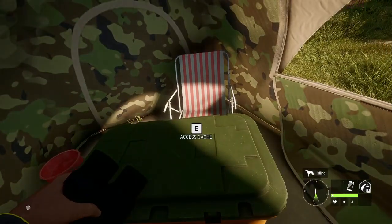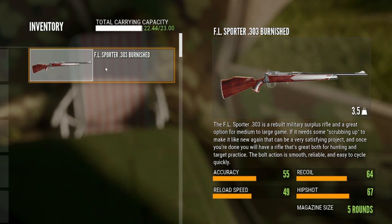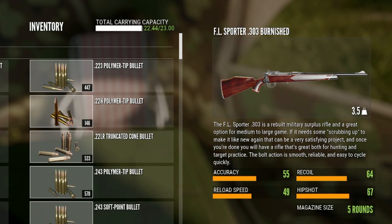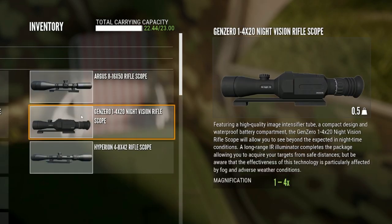When I am discovering my zones, this is the loadout that I use. I only have one weapon with me and you can use any 4-to-8 rifle. I'm using the FL Sporter 303 — that comes with the Te Awaroa DLC. I always carry all of my ammo because it is so light: 0.01 kilograms. I have the Argus, the Gen Zero — which you don't really need when you're hunting Red Deer, but I just carry it at all times.